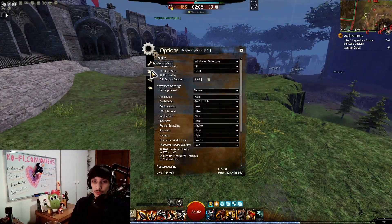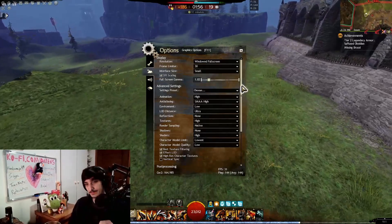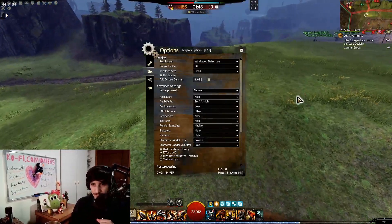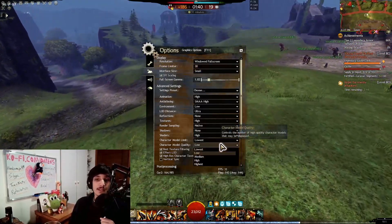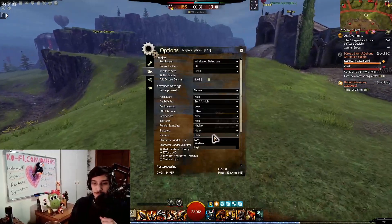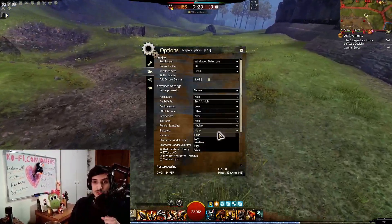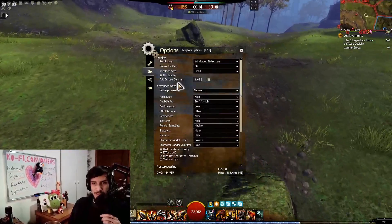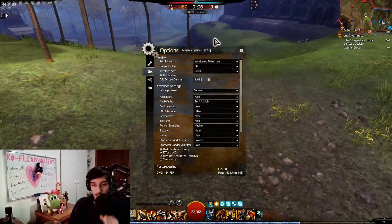Before going through all the settings, I'd also recommend having a few things on the lowest settings if you're having FPS issues. For example, Effect LOD you probably want on lower when there are a lot of people. Character model limit on lowest or low is also very important so you don't render everyone around you. Shadows definitely on none, and same with reflections. One very important thing: put the game in windowed fullscreen for this feature to work — if you don't do this, it will not work well.